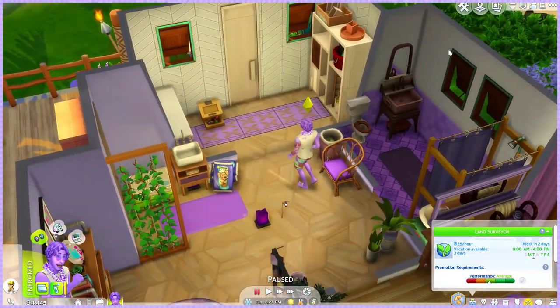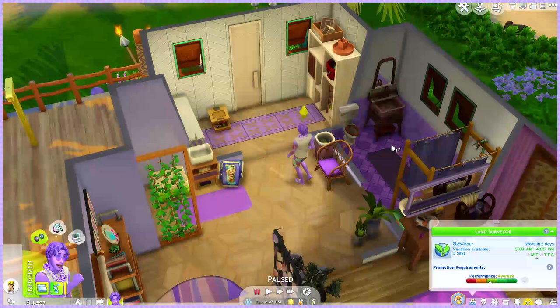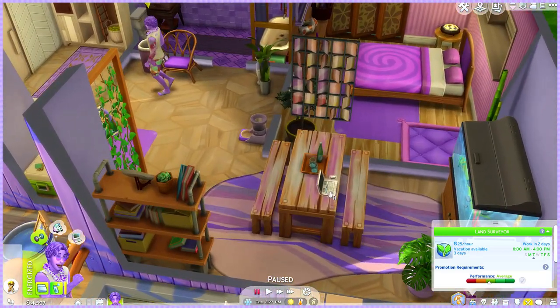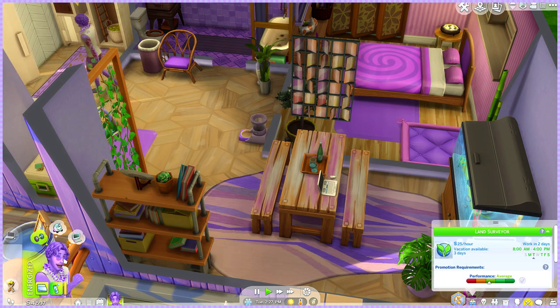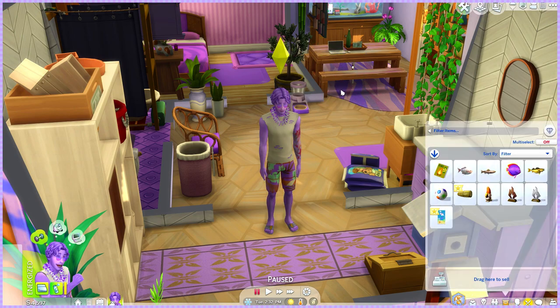Now I'm frustrated — all my strategic light placement and I'm going to have this dark bathroom. Fine. Can I use the laptop though? I need to research conservation for the work assignment. He won't use it inside — I'll take it with me to the event and try to use it at a public lot.